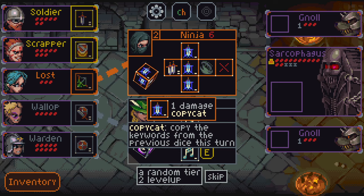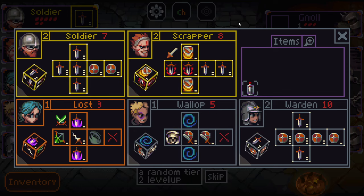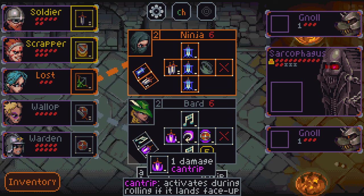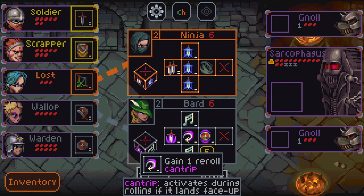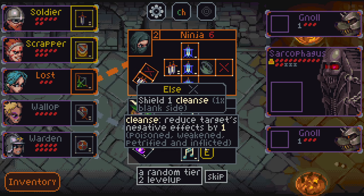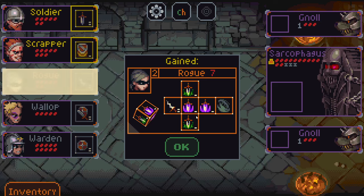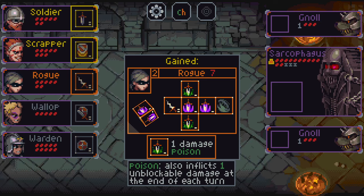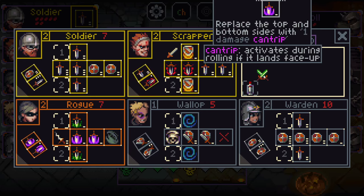We have the ninja copycat — copies the keywords from the previous dice used this turn, so it could be steal or poison. But I don't think either of those are impressive enough to go for ninja. We also have the bard, which has a one-damage cantrip side, shield one to all allies, shield one cantrip, and gain one reroll cantrip — this could potentially let us reroll over and over. It also has a spell effect that lets me spend a resource — one blank side of dice — to shield one to an ally and cleanse a debuff. I think I'm going to take the random level up because I want big shields and big damage, and neither of these does that. We get the rogue — the rogue has one-damage poison, one-damage cantrip, a two-damage cruel side, and a dodge. That's just more damage than the alternative, so I'm pretty happy with that.